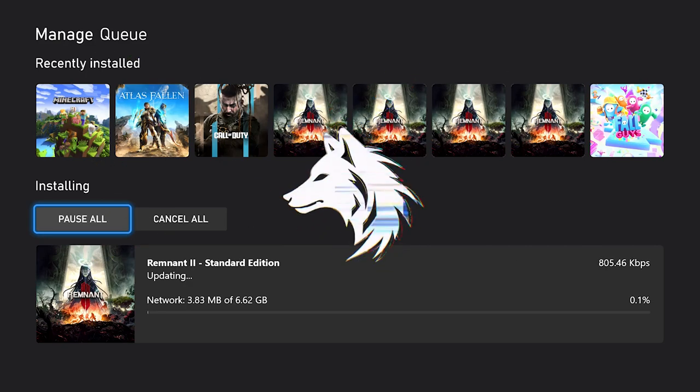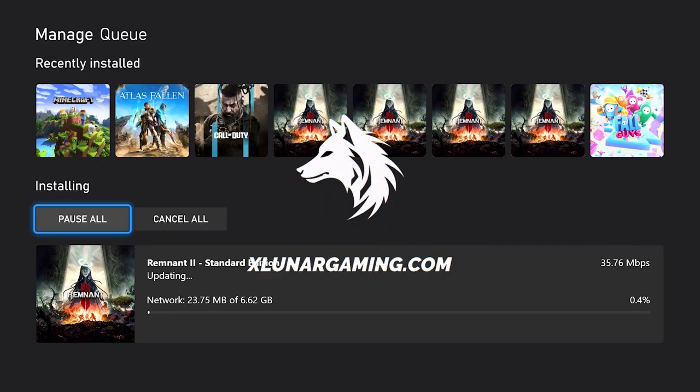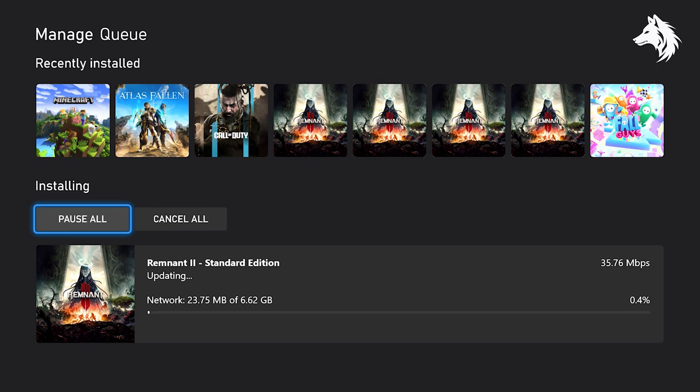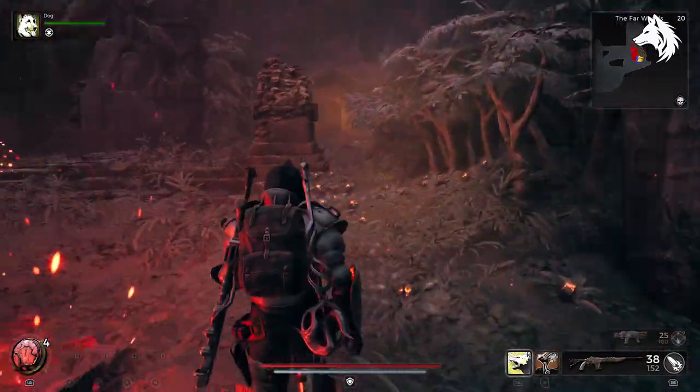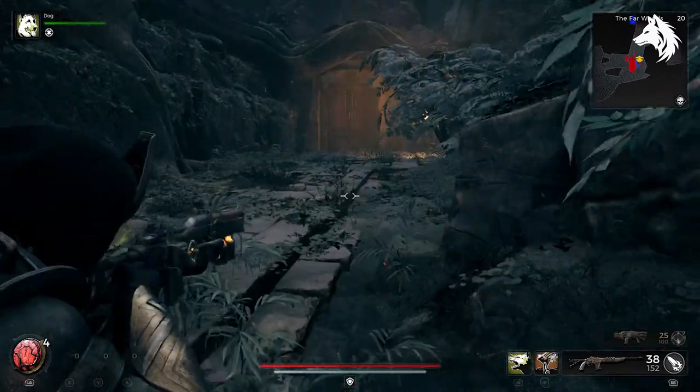If you just turned on Remnant 2, you might see you have an update on Xbox and PlayStation 5. The update brings the console version of the game in line with the recent PC updates. I'm going to summarize all the big things that have changed in this update.